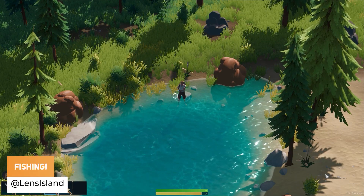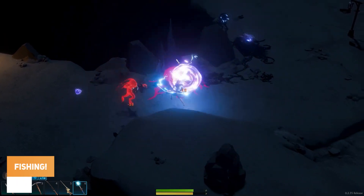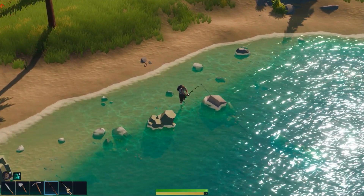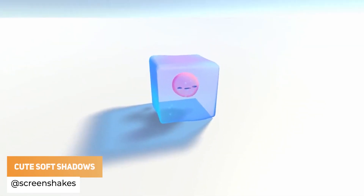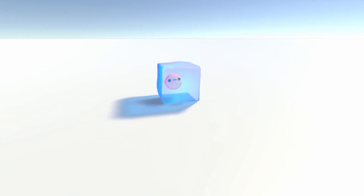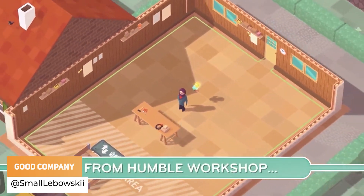Number one, we have Lens Island with their brand new update looking at fishing and all the special things inside. ScreenShakes has got some cute coloured soft shadow experiments. Daniel Kahn has got four years, nine months and one day of extremely hard work to finally release Good Company.